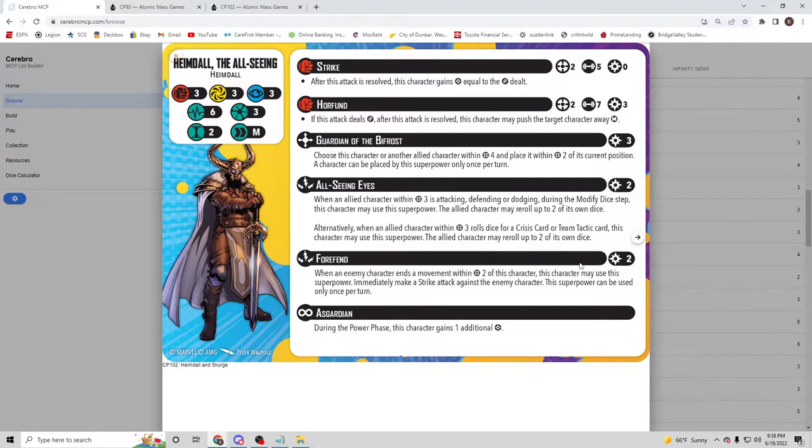It's exciting because if you need movement shenanigans you can dedicate him to that, but he does other things so you're not feeling like you're wasting a roster spot — like Lockjaw, who has seen decent play just for that ability. Heimdall hits pretty good and also does a lot of other stuff. Can we also talk about the ability to re-roll dice for crisis cards? That can change the course of a game.